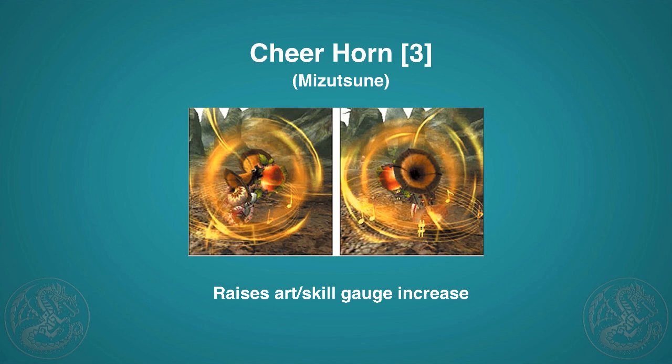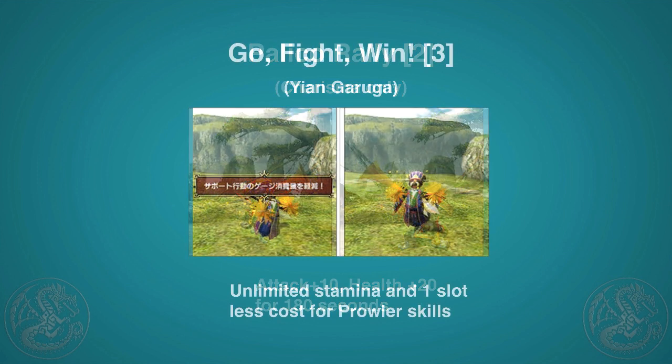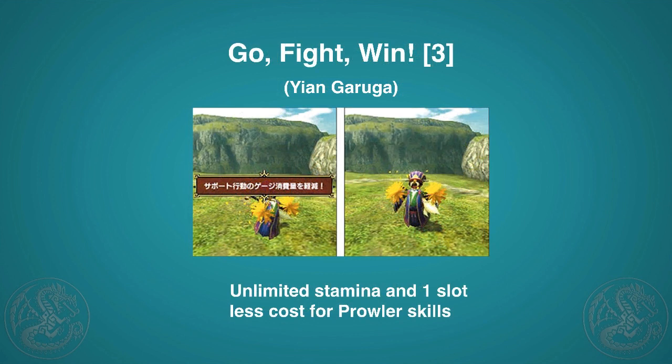Then the Charisma-exclusive Palico Rally is really powerful. It increases everyone's attack, raises all your cats' attack by 10 and their health by 24 for 180 seconds. Very cool — just play it once and it powers everybody up.